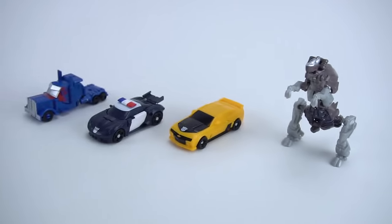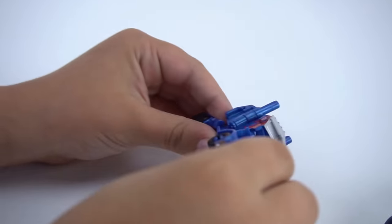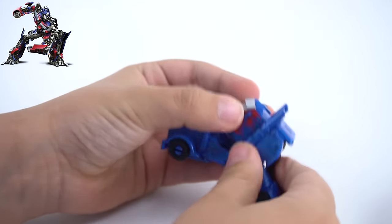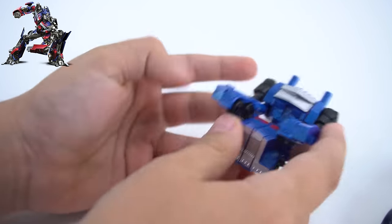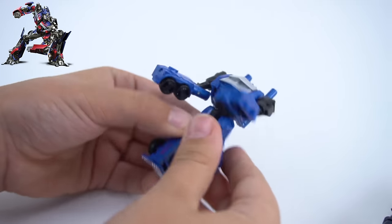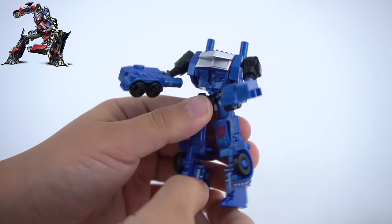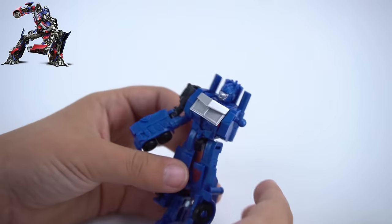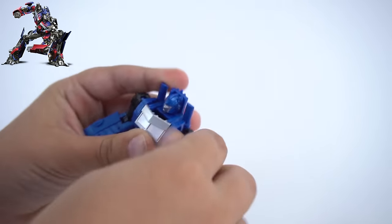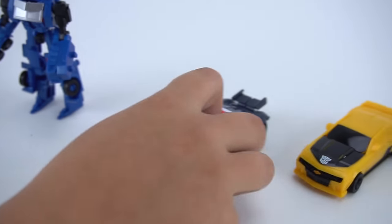Very cool — we got Optimus Prime in vehicle mode, Barricade, and Grimlock. Grimlock is way taller, isn't he! Okay, let's transform him back — Optimus Prime, transform back into robot mode! There you go, you gotta pivot him around. Good job, and then flip his feet out. Oh no, Optimus Prime's head is missing — oh, there it is! Stand him up — oh, his arm came off! Okay, stand him up — there we go, there's Optimus Prime!